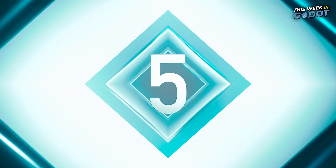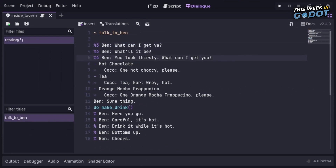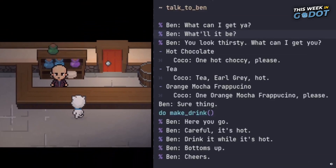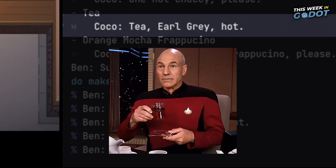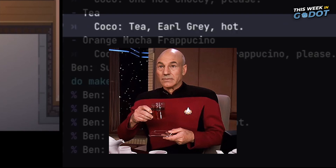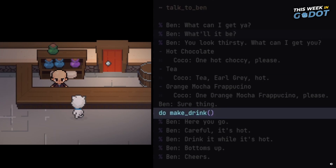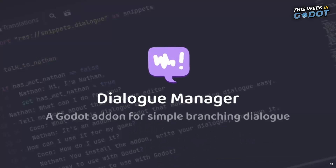Number 5: Looking to add some dialogue into your Gato project? Check out Nathan Hode's Dialogue Manager add-on. Use multiple dialogue files, implement randomized lines — points for the Captain Picard reference by the way — and add weight to different lines. And it's free! Head over to Nathan's GitHub to grab a copy and start a conversation in your game.